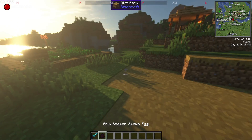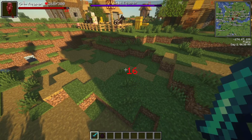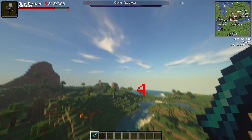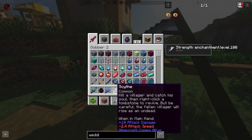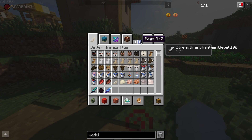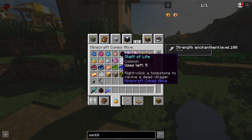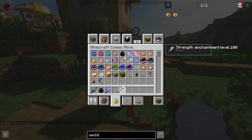You can get a Scythe by killing the Grim Reaper — a big dude with 300 health who roams around killing people. With the Scythe you can kill a villager, catch their soul, and right-click a tombstone to revive them. But be careful — the fallen villager will rise as an undead. To properly revive, craft a Staff of Life using a Nether Star, an End Rod, and the Scythe, then right-click the tombstone.